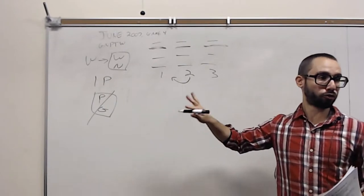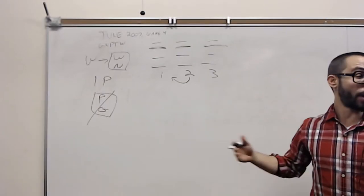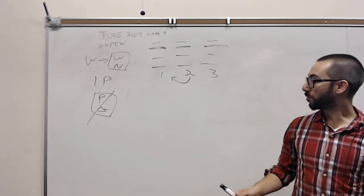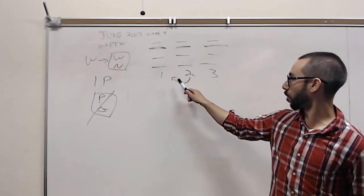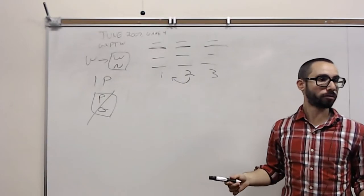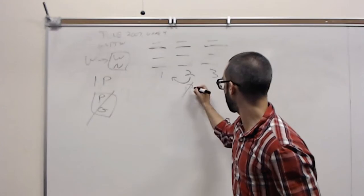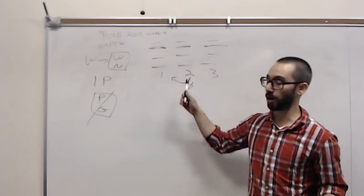Those are all just the fundamental rules — no real inferences yet. Did anyone make any inferences for this game? Any connections between the rules? We've got only one plastic, and we know that anything at center two is also going to be at center one. So there's no plastic at center two — plastic could be on one or could be on three, but it's definitely not going to be on two.